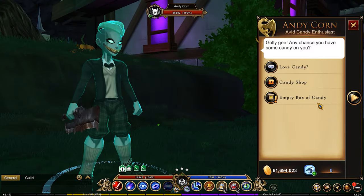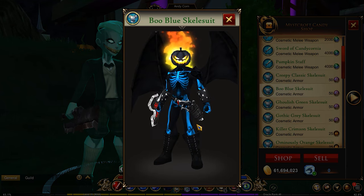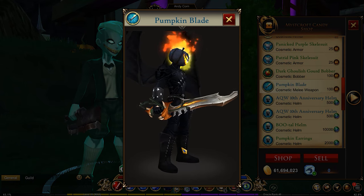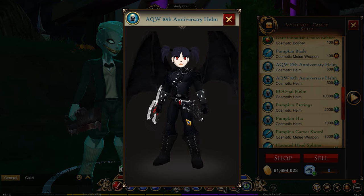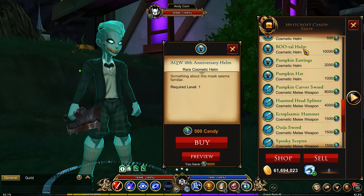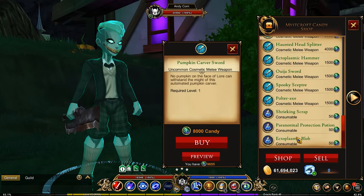You have this little individual who has a candy shop with multiple different things in here, like the Boo Blue Skelly Suit, and there are multiple different versions of that. There's the Pumpkin Blade, which is pretty nice. And then you have an AQ Worlds thing — for those of you who like AQ Worlds and want to look like an AQ Worlds player, you've got a big giant anime-styled head. So there's a lot of different stuff, and some of these things are pretty cool.